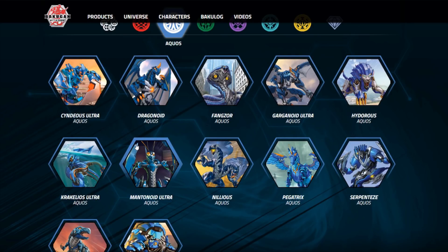If you have that Cyndius Ultra, or that Nilius, or that Serpentise, and you want to know how to use it — the answer is you don't. I'm sorry. Because we just do not have evolutions for them, and a Bakugan without evolutions has a very low ceiling for potential.